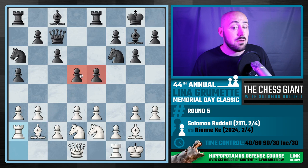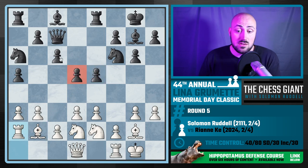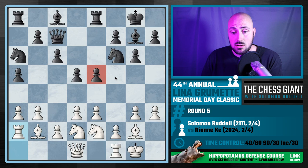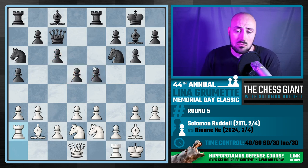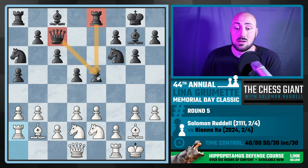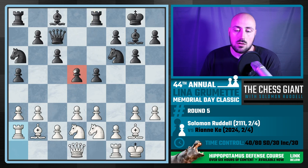Putting pressure on e5 — notice that e5 is a bigger target than d5. Why? Well, d5 is defended twice, and so is e5, but d5 is defended by a pawn, while e5 is not. It really depends what is defending a pawn. Ironically, a pawn defending another pawn is actually a stronger defender than a rook and queen, because when you start exchanging, the first capture on d5 is going to be with a pawn.